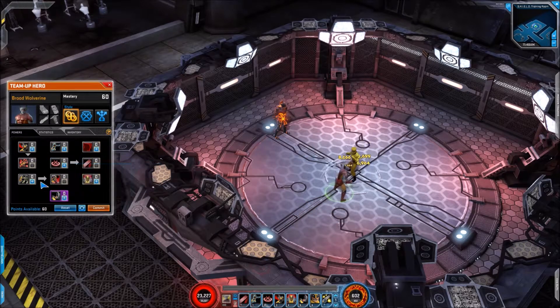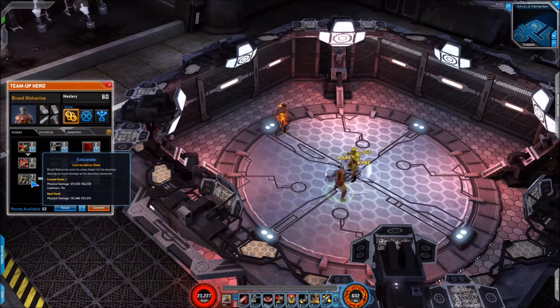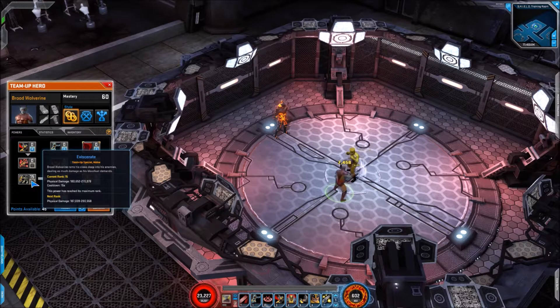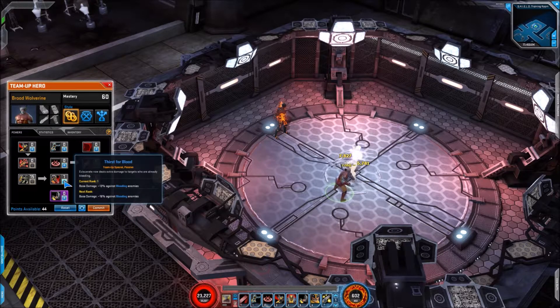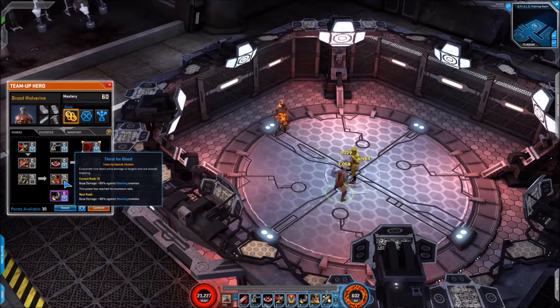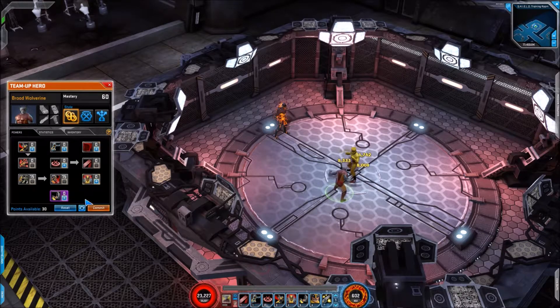Next up we have Eviscerate — high damage skill, high cooldown to line up with that. Tied into Eviscerate we have Thirst for Blood: at one point it adds 13% damage against bleeding enemies, and if we max it out it goes all the way up to 55%, which seems a high amount. But later on we'll discuss whether or not it's worth maxing that out.